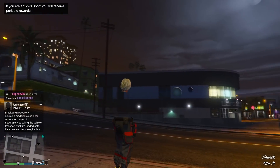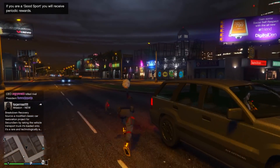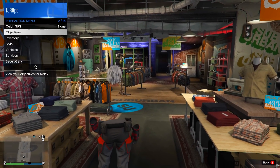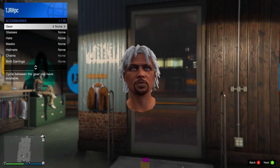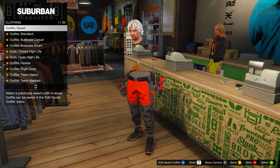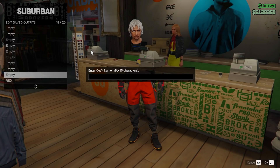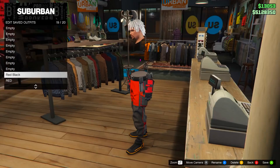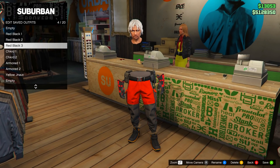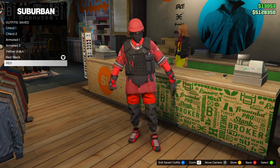When you spawn back in, run over to the clothing store. Inside, you can either remove your earpiece or keep it on — either way it doesn't really matter. Go and save the outfit at the front counter, and make sure you save it away from all the others — save this to slot number 19. After you've saved it, delete the three outfits you used to make this one: red black one, red black two, and red black three.